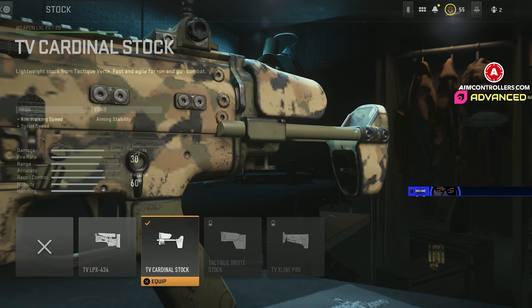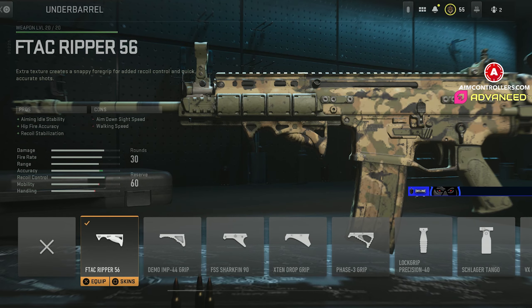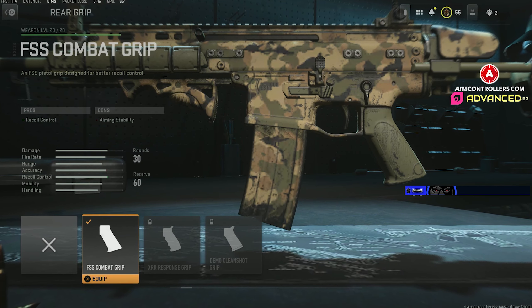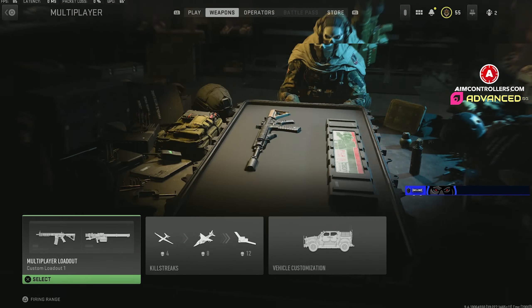For the underbarrel I'm rocking the F-TAC Ripper 56 — very similar to the Commando Foregrip we're all used to from Warzone. Gives us aiming idle stability, hit-fire accuracy, and recoil stabilization. Last but not least, I threw on the FSS Combat Grip for the extra recoil control.